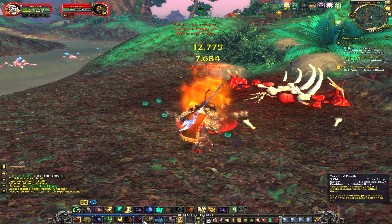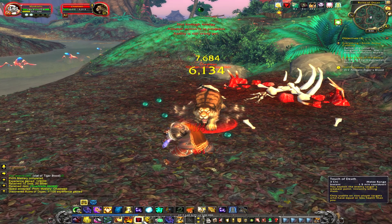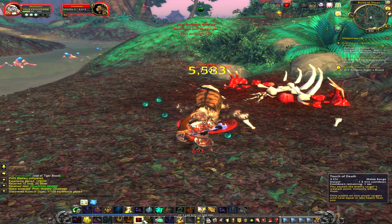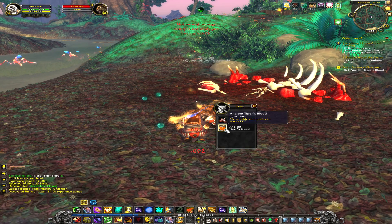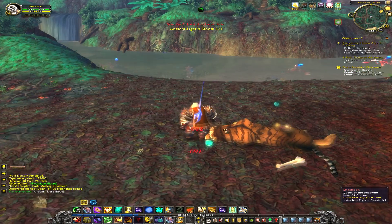Otherwise the Cha Sheen, if it's not going down quickly, we just give it a nice little touch of death to put him to sleep. And let's see what he drops. So ancient tiger's blood — a valuable commodity for warlocks — that is definitely true.